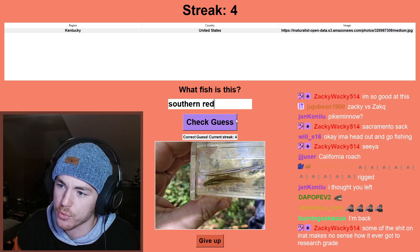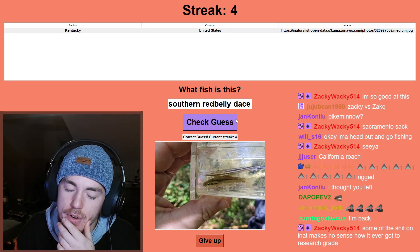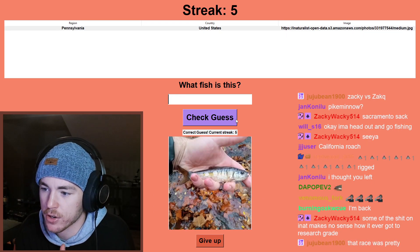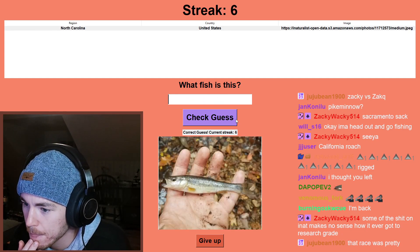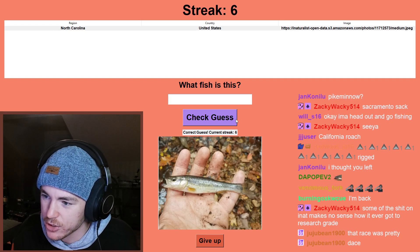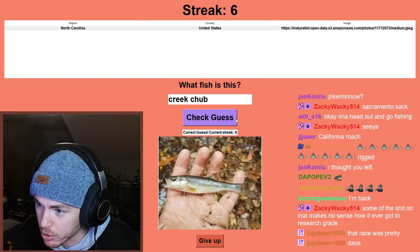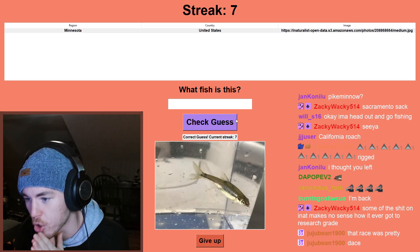There's another fathead minnow. That is one of the Chrosomus in Kentucky — I believe you would have a southern redbelly dace, not a mountain dace. Nice. Common shiner or stripe shiner — it's going to be a common shiner in Pennsylvania. North Carolina — this is either a creek chub or a Sandhills chub. Based on the environment I'm going to go creek chub. Nice.